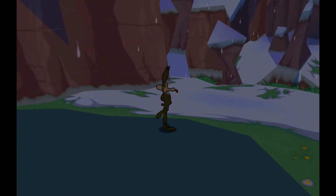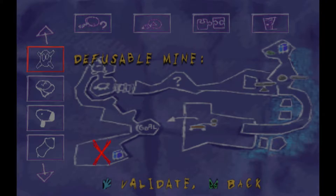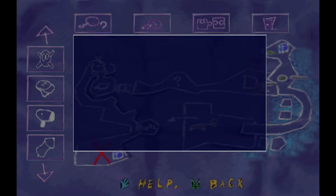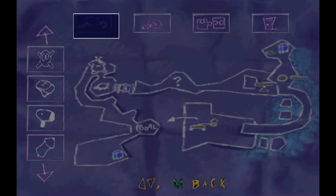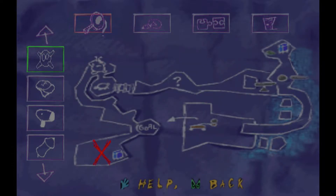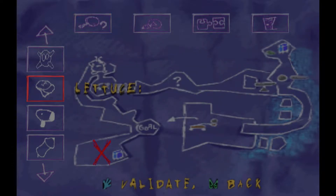Alright, so first of all, let's see what the map tells us. This map looks very straightforward, and also we've got a couple of new items. There's a fusible mine — you can put it down and it will go off after 5 seconds. Put it in a spot you want to protect. I still do not understand what that means, because there is no place in this game that you need to protect with a mine. Ever.